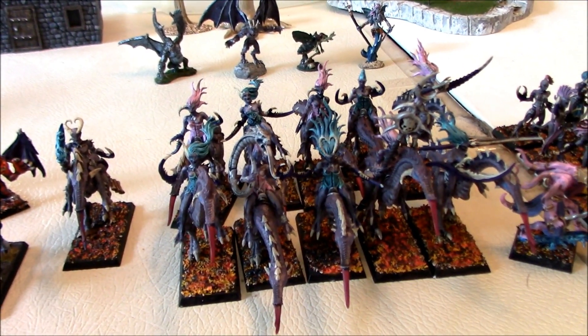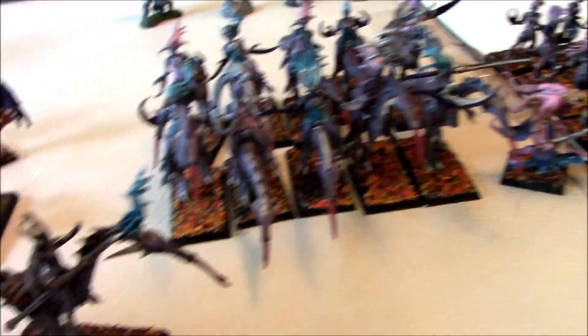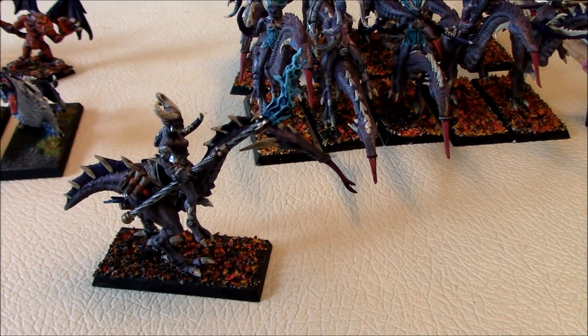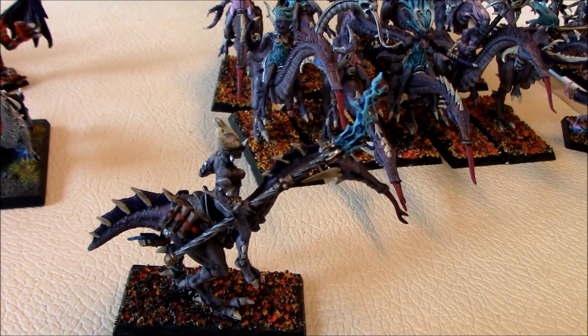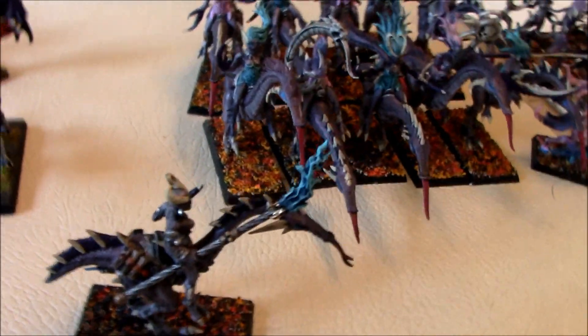Moving on, we have Seekers of Slaanesh and a Herald which I converted and put on a Steed of Slaanesh. I gave them all bases that look like hot coals because they are Chaos Demons — I thought that would be kind of cool. She's got some magical scrolls and a staff with blue fire that I converted out of bits I had lying around. And these are the Seekers.